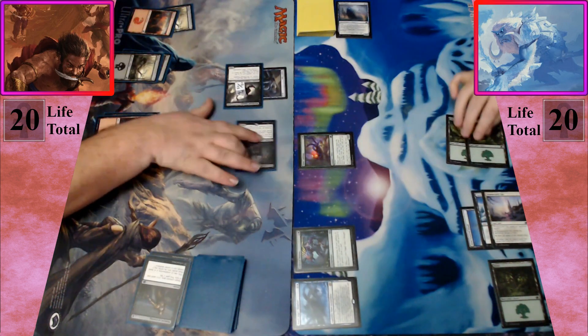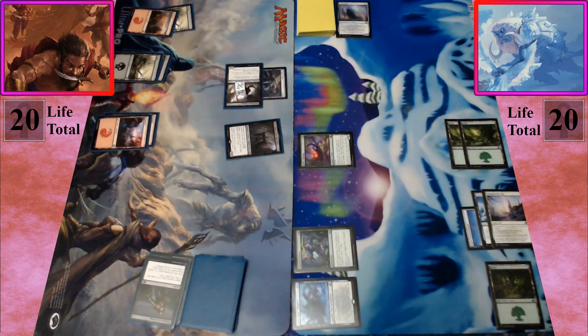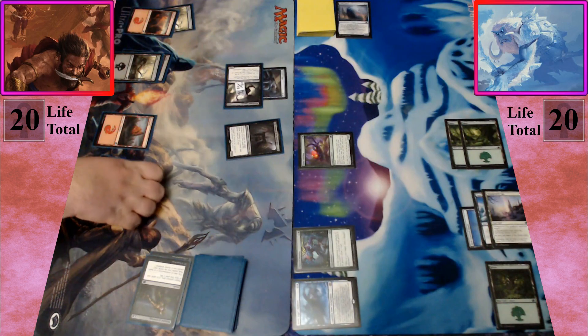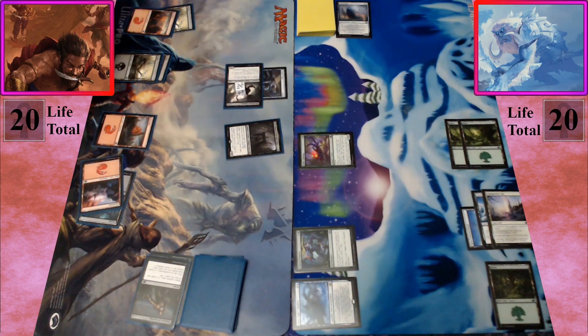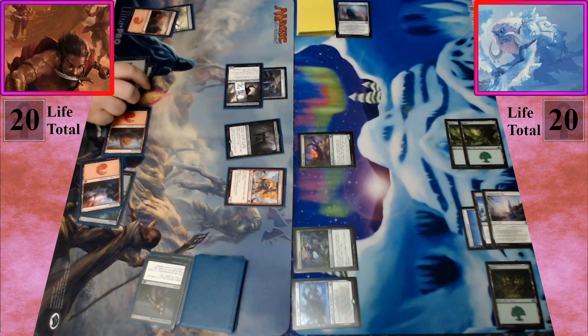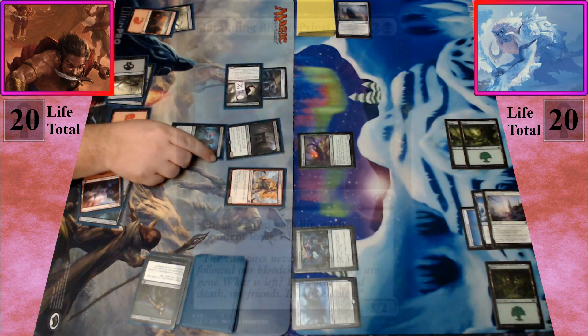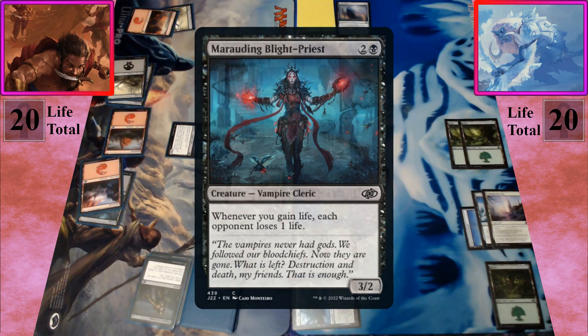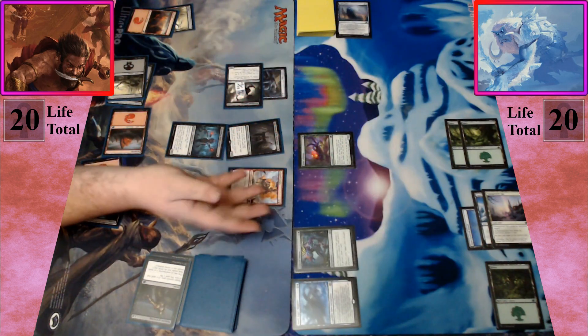Untapping, upkeeping, and drawing. I play a swamp. I will tap for red and one to cast Axegard Cavalry. I will tap for a red and two to cast Marauding Blight Priest. Then I pass the turn.